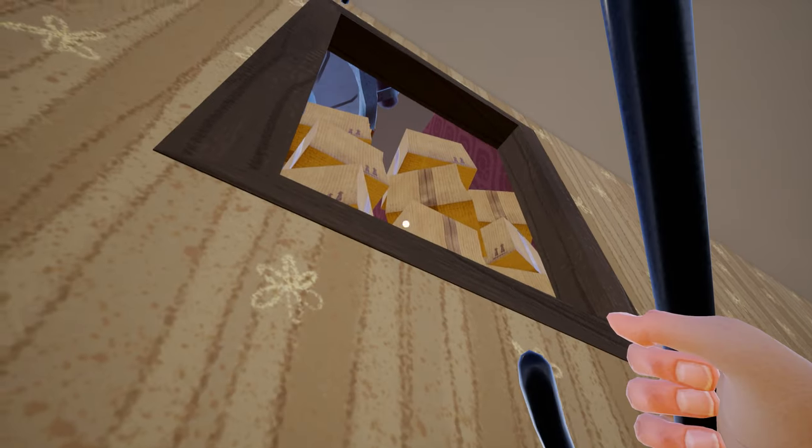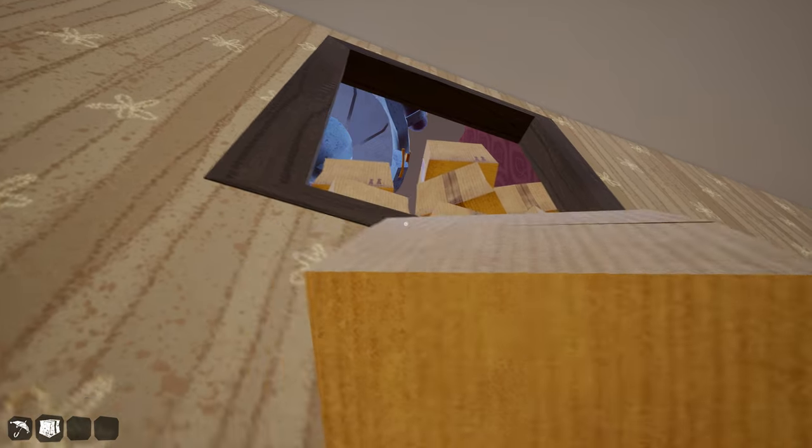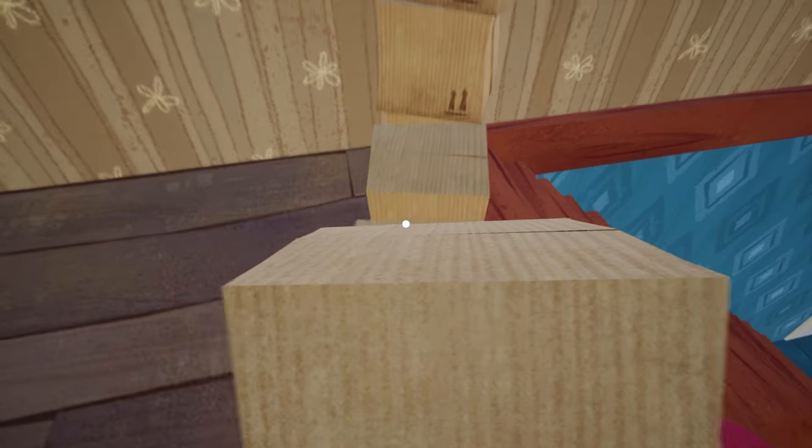All you need to do is step here and make an angle to grab a box. Grab a box and put it right here just where the stairs are starting. Now jump on that single box and try to grab as many boxes as you can.